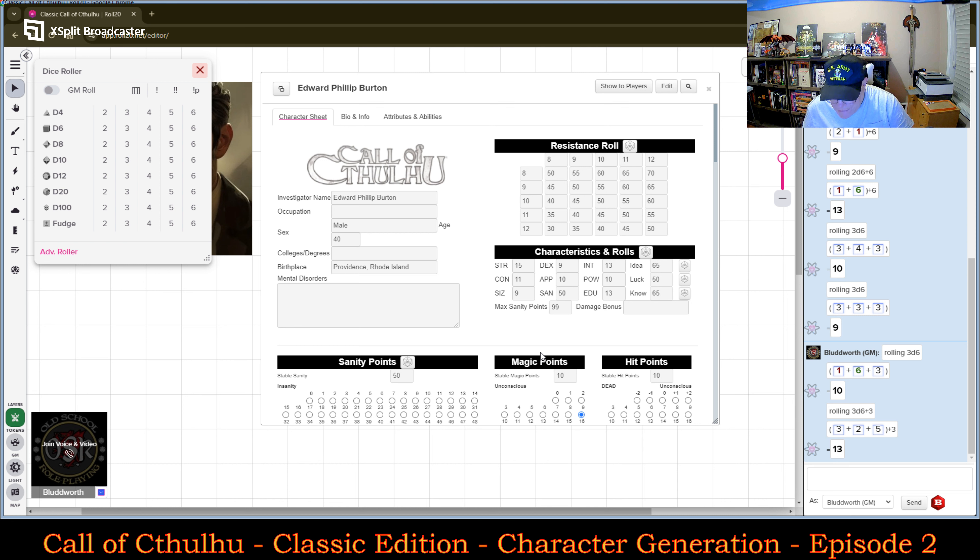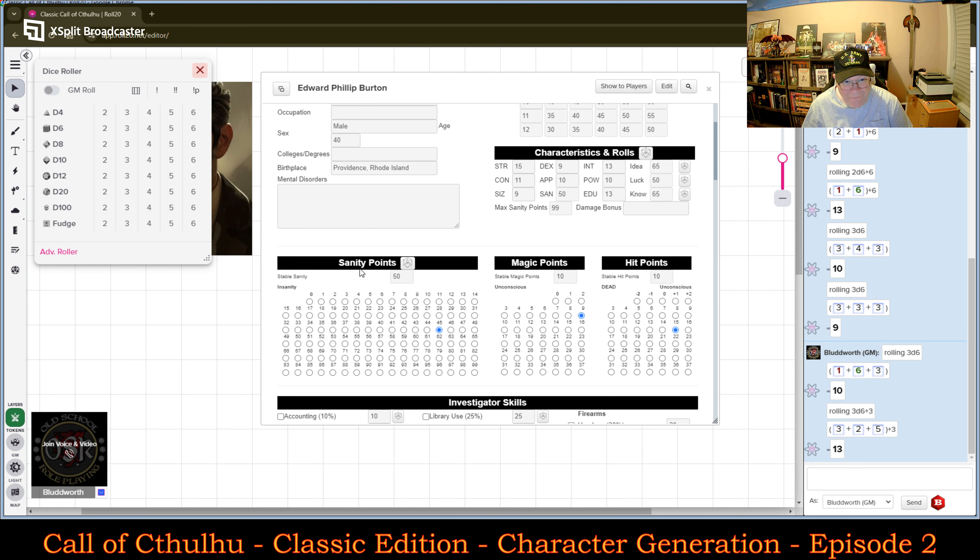His Sanity: every character has a measure of sanity expressed as a number between one and a hundred. A sanity of 99 represents an exceptionally strong mind capable of absorbing strong shocks without incurring permanent damage. A character's Sanity is equal to his initial Luck roll, which is Power times five. His Power is 10, so his Sanity is 50. You can already see that on the character sheet, and I can put that in the bubble — I like this character sheet for having that.